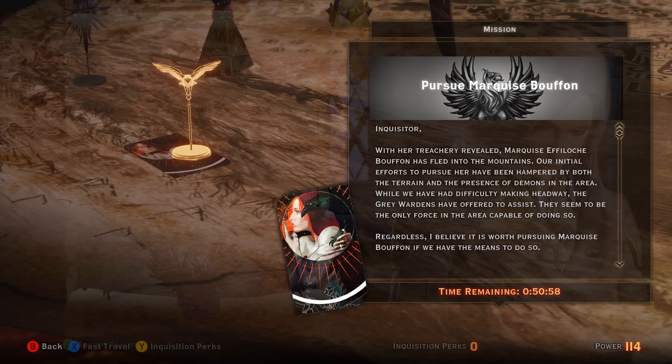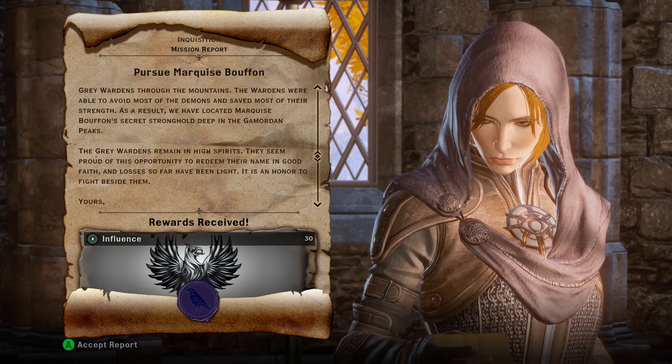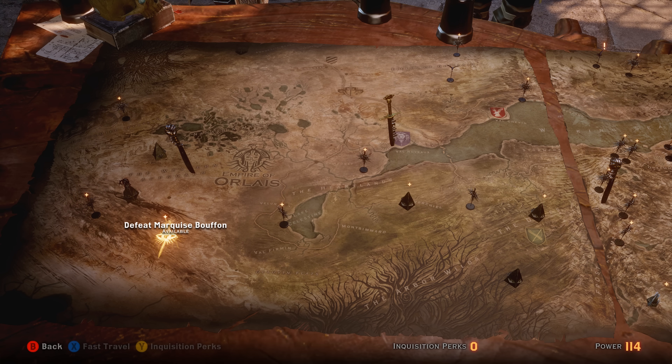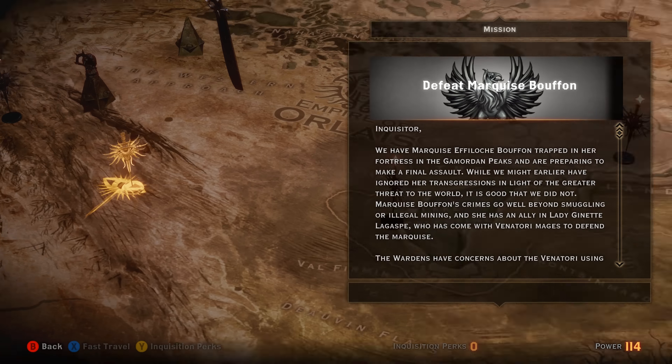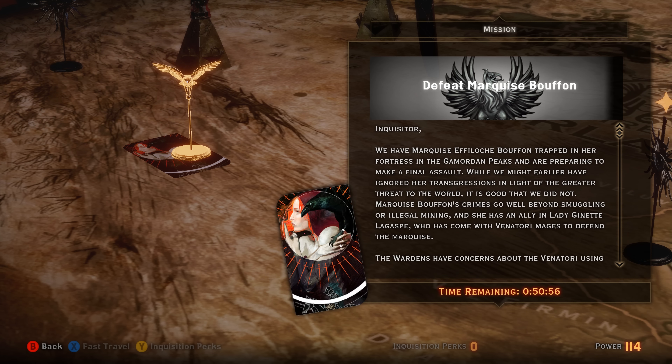We have pursued the Marquis Buffon and gotten 30 influence out of him. The result is a favorable one. We're moving on to our next mission, which is Defeat Marquis Buffon. That one takes either 51 or 54 minutes — either way the result is the same — so we're going with Leliana for expediency. We'll be back with the result in just a moment.